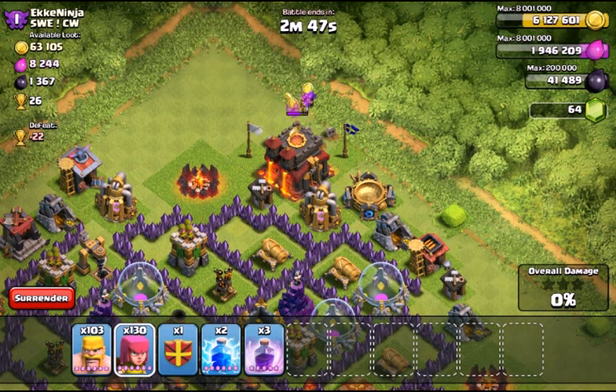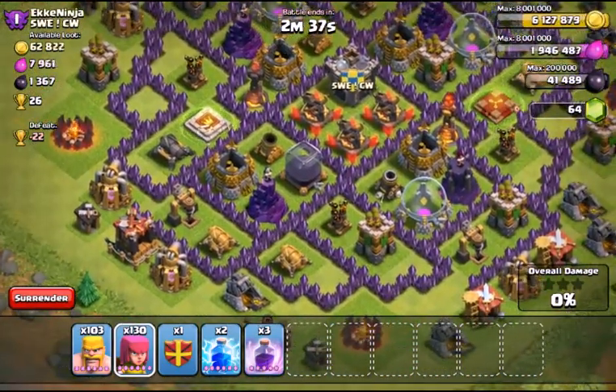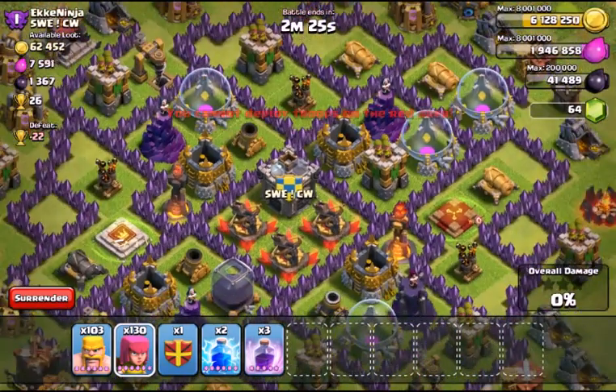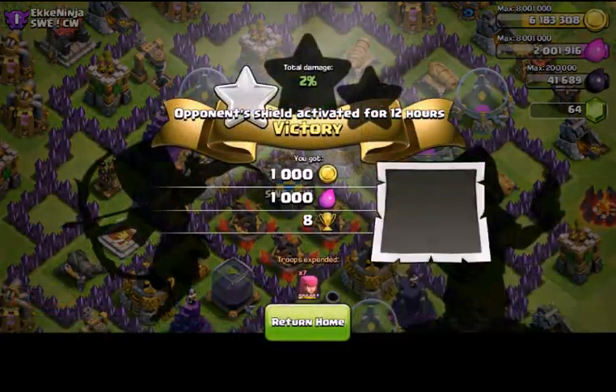Never do this — where you put all three of your Elixir storages right next to each other, because someone can drop a freeze spell and get all three of them, and that's just crippling. Then they can just drop another spell and it's just disastrous. Anyway, seven archers for 55,000 plus another thousand for the bonus — not bad.